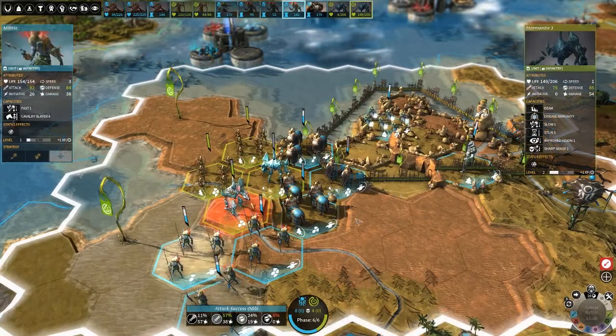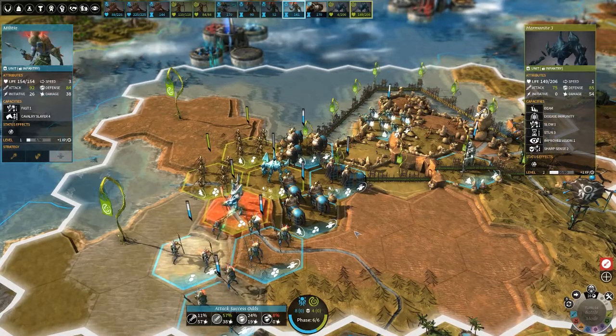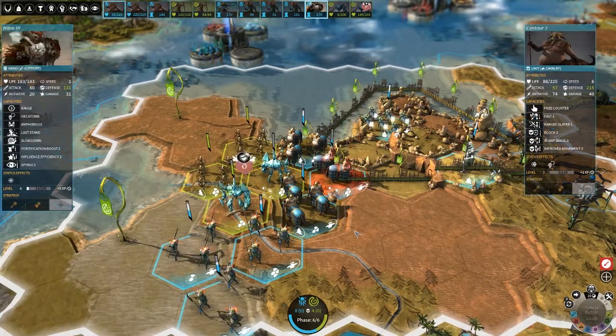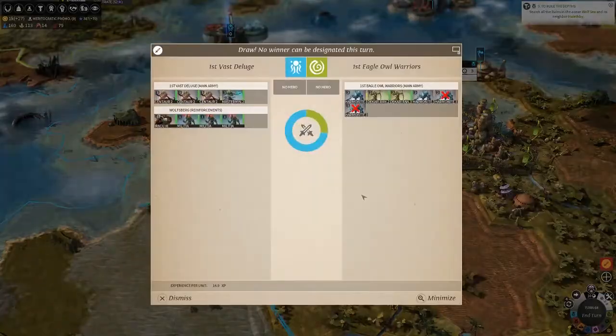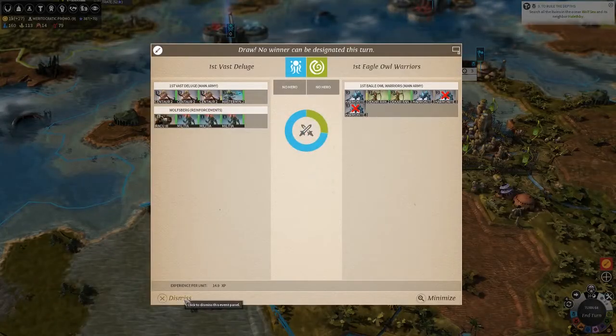The only reason we're able to do this is because the AI got impatient and didn't siege us — we had our fortifications, our fortification bonus. The reason I'm moving them is because they're weaker right now. Oh, battle's over! Yeah, so we actually did pretty well there.